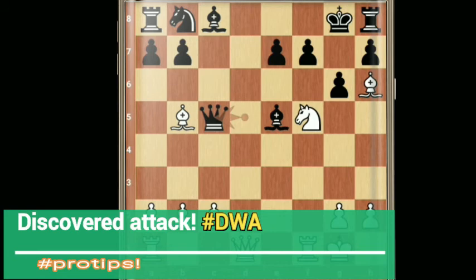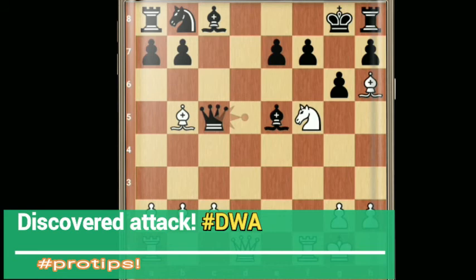Queen c5 check, bishop e3. Black has to return to save the back rank with queen c7, but there is only one defender — the bishop. So white mates black easily with knight h6 check, and it's checkmate.